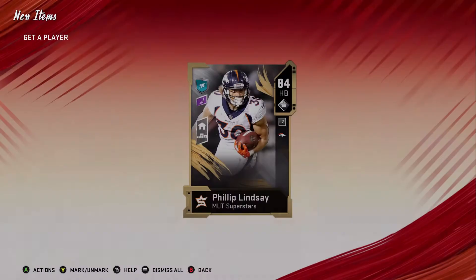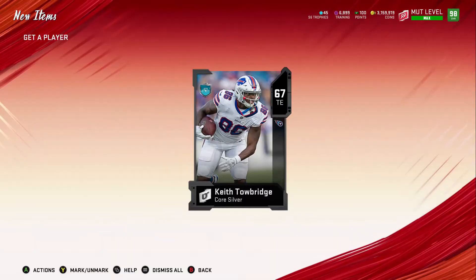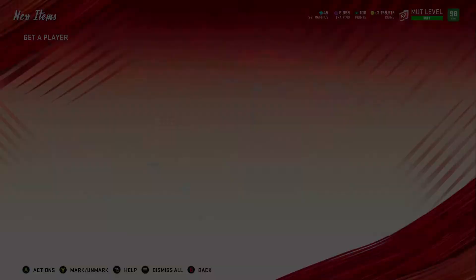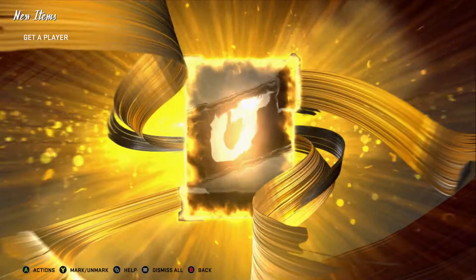All right, next one — we pull a superstar, we get an 84. We're just going to hold that in the binder right now. We've spent three packs and we're down 1,500 coins, but remember we got that 84 superstar in the binder. We get another card, that's 2,000 coins down. We put that into the set and we're almost done with that set. Now we buy another 500 player pack.